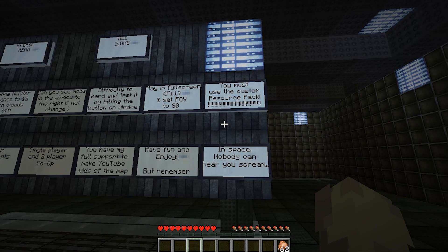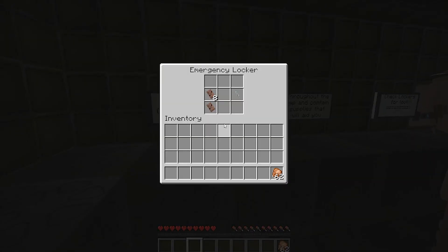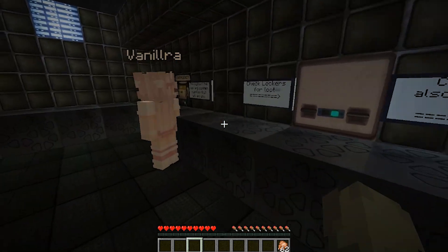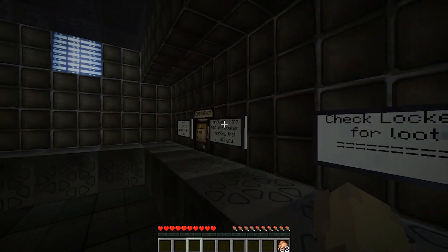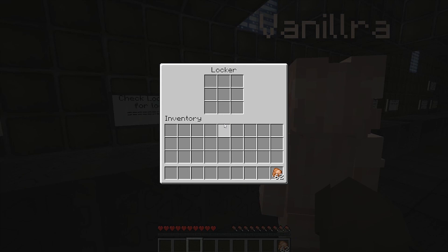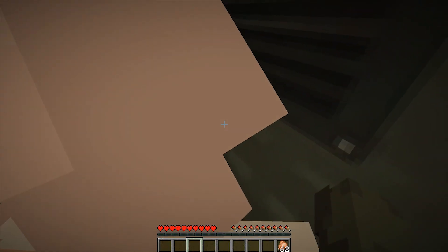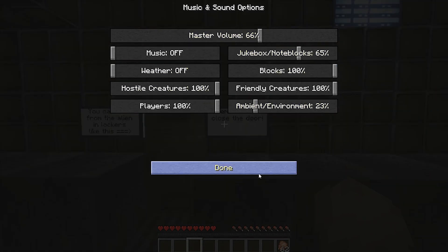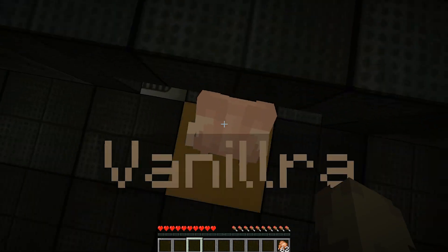In space, nobody can hear you scream. Nice. These emergency containers are found throughout the map and contain supplies that will aid you — MRE, health syringe. Are you sure it's a health syringe? Like, that's what it's called. It feels like you're healthy. Your healthy vegan diet of syringes — take it. Are we meant to take it? I'm taking it. Check lockers for loot, also contain loot. You can hide from alien in a locker like this. Oh, excuse me — oh hi Emily!